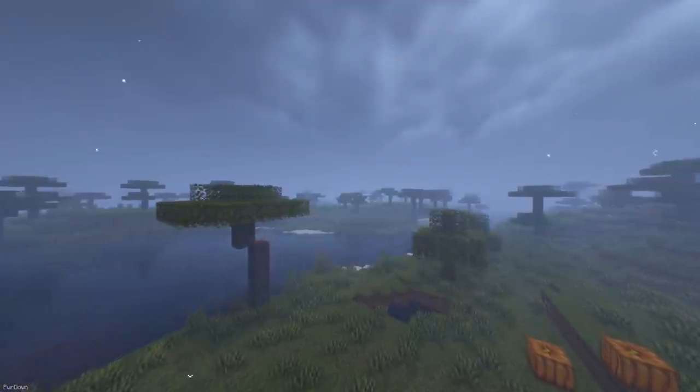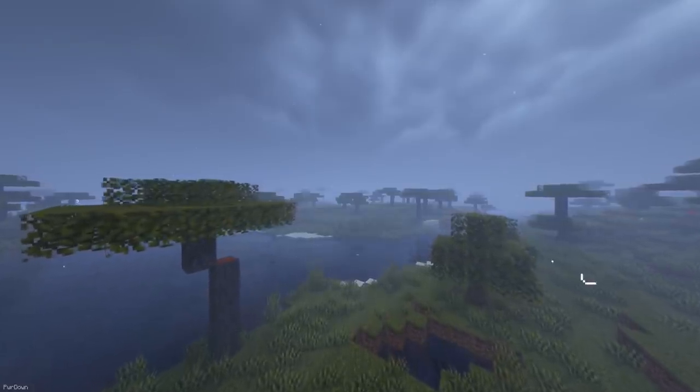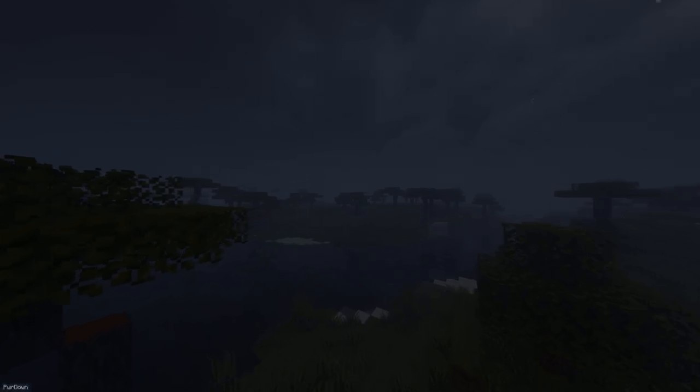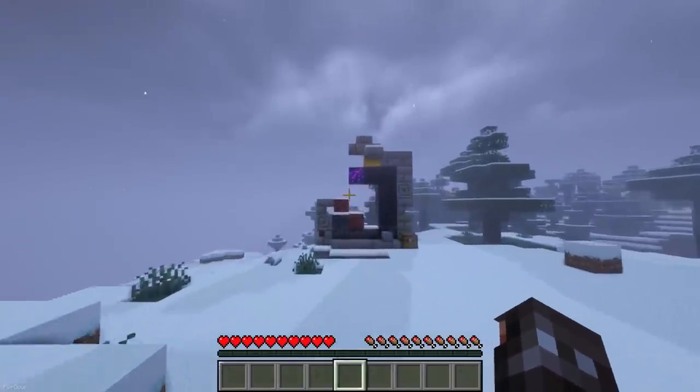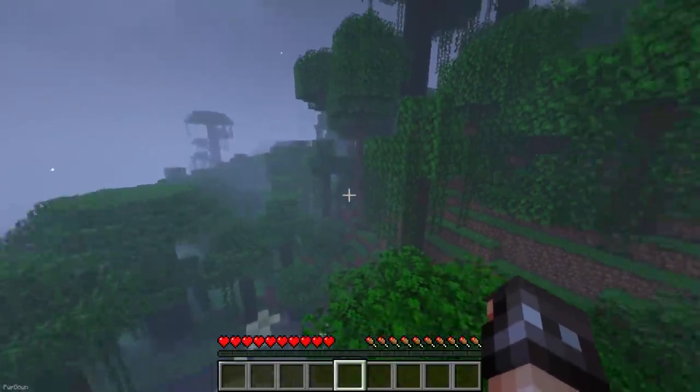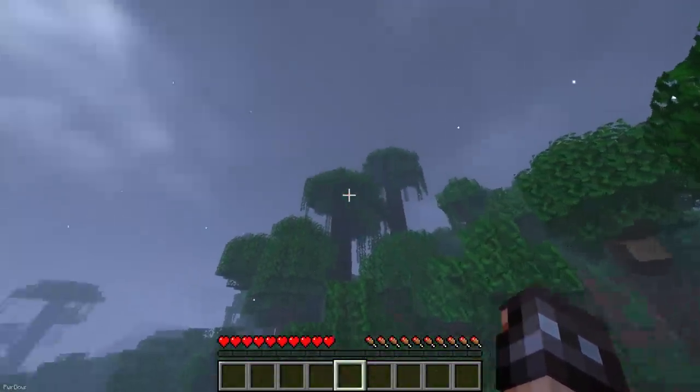Biome Particle Weather changes some of Minecraft's weather effects, while also adding new ones. I think a lot of these weather effects look more realistic. You can find rain, wind, snow, blizzards and sandstorms have been either added or changed. Some really nice features have been added, like Tumbleweeds in Deserts.